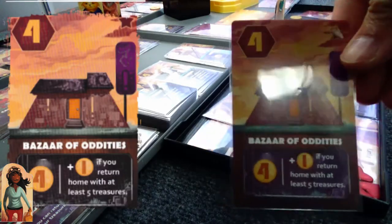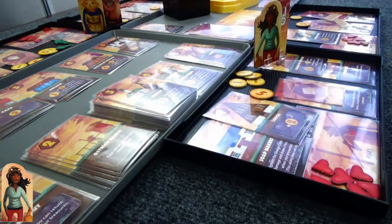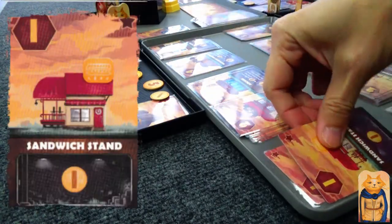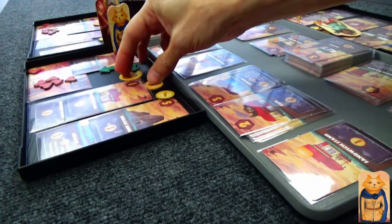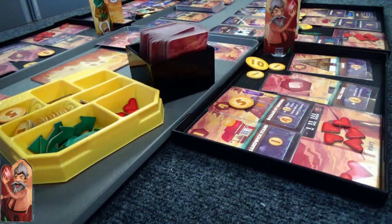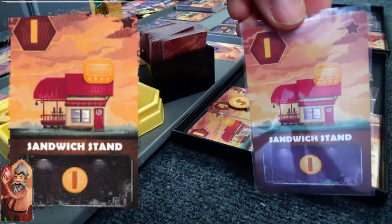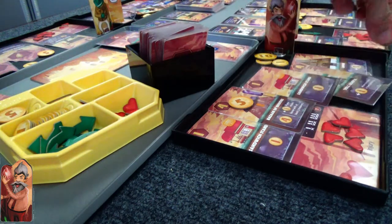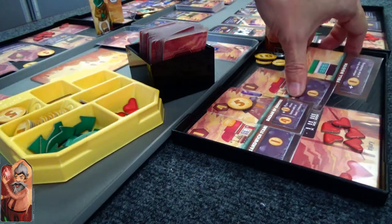Back to Goggle Girl — her bazaar of oddities. She's going to pass. Moving on — Kitty is buying a sandwich stand for one gold because Kitty is close to winning as well. She's at 17 — when she gets three more, she's going to win during the night phase. Crazy old guy, not to be outdone, is also buying a sandwich stand, which gives him a gold plus the toll booth gives him another gold.